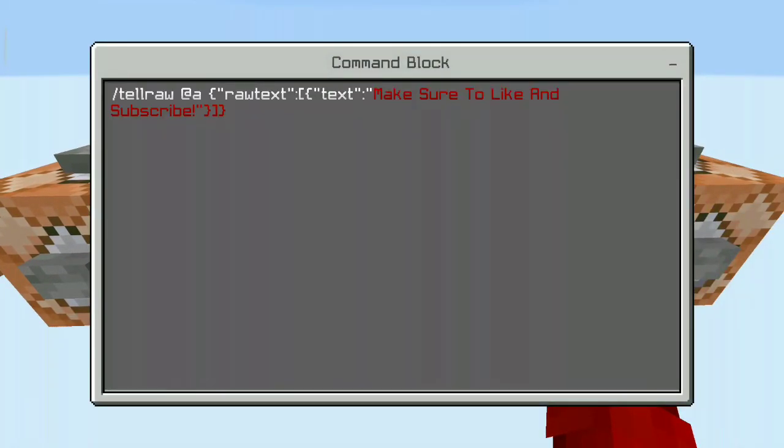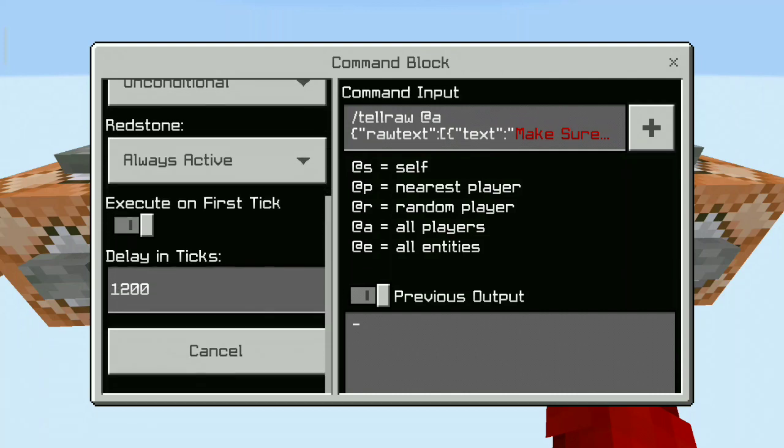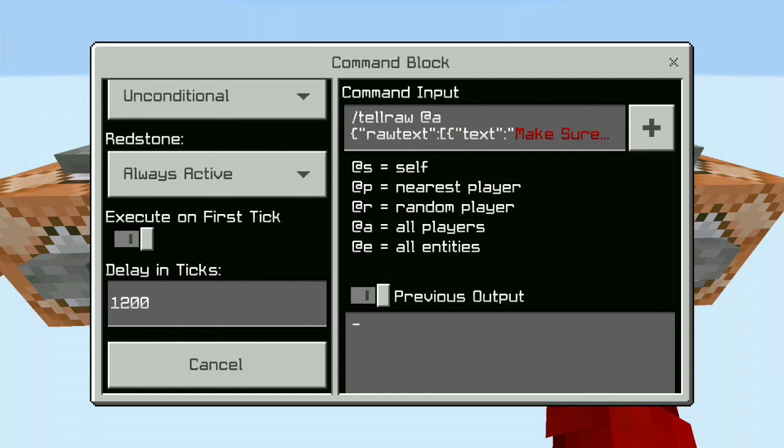You can also make it so it announces something every X seconds. Remember, 20 ticks equals 1 second, so simply multiply the amount of seconds you want it to announce after by 20.